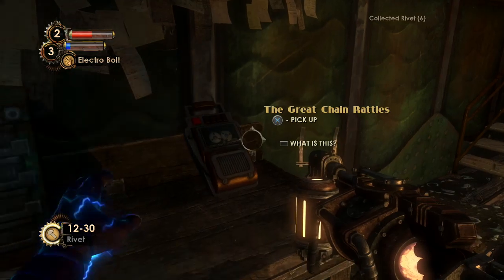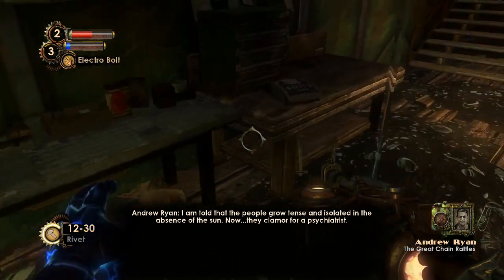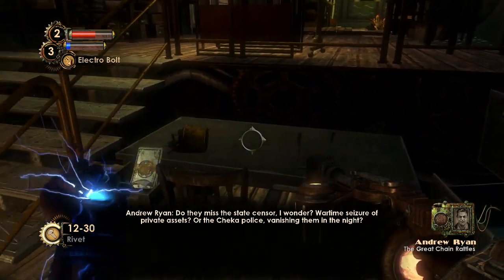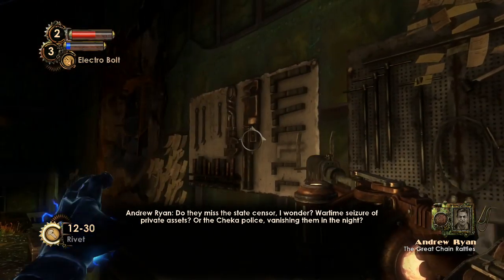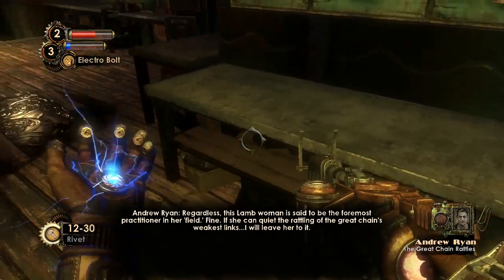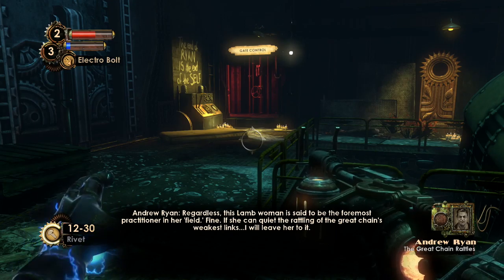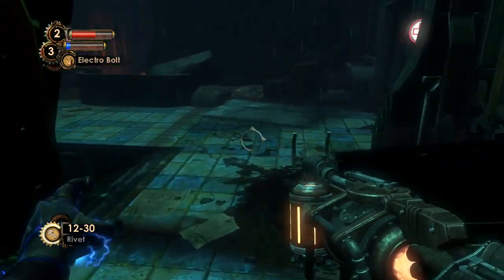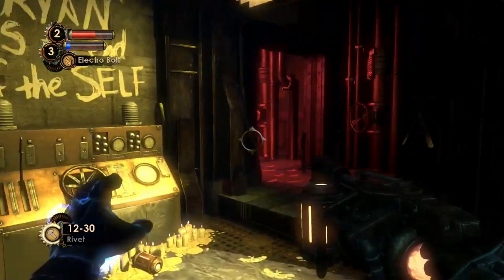More rivets and another audio diary: The Great Chain Rattles. 'Lamb woman is said to be the foremost practitioner in her field. Fine — if she can quiet the rattling of the Great Chain's weakest links, I will leave her to it.' An interesting bit from Andrew Ryan indicating how Sophia Lamb got her power, starting out as a simple psychiatrist helping people deal with psychological issues from living without sunlight.